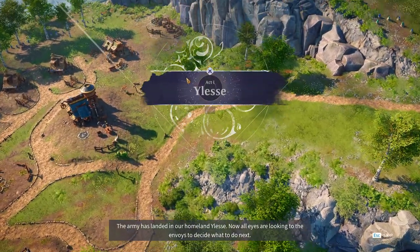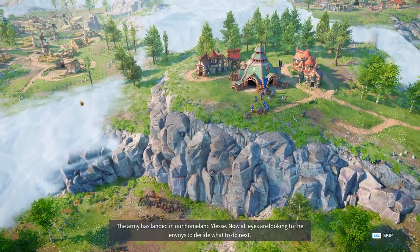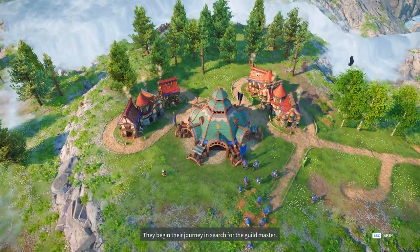The army has landed in our homeland, Ulessie. Now all eyes are looking to the envoys to decide what to do next. They begin their journey in search for the guildmaster.